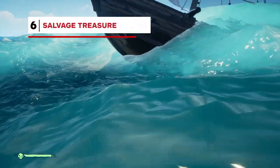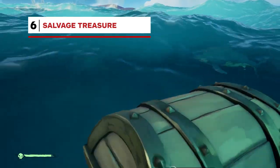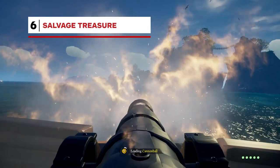Your boat is sinking and there's no saving it, but what about the treasure? Thankfully, treasure chests will float to the surface where you'll get a chance to salvage them. This won't last long, so be quick. Keep this in mind for downed enemy ships, too.